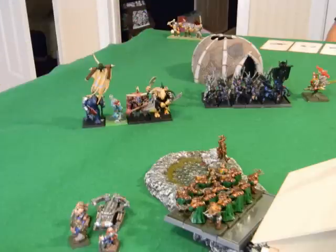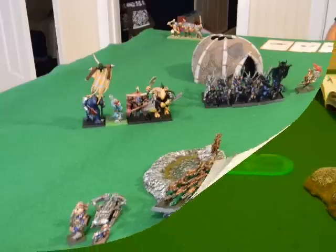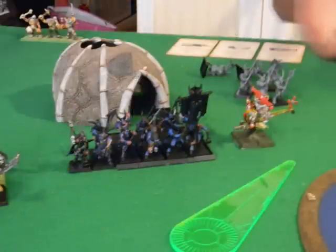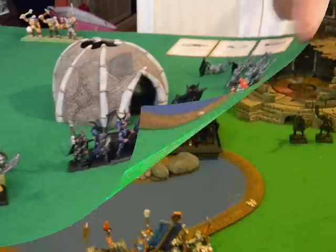During shooting, between the bolt thrower and quarrelers I take out one more minotaur - he's down three at this point. The gyrocopter spray on the gors only manages to kill one, but the other gyrocopter makes up for it and kills six bestigor out of that unit - they don't panic though.